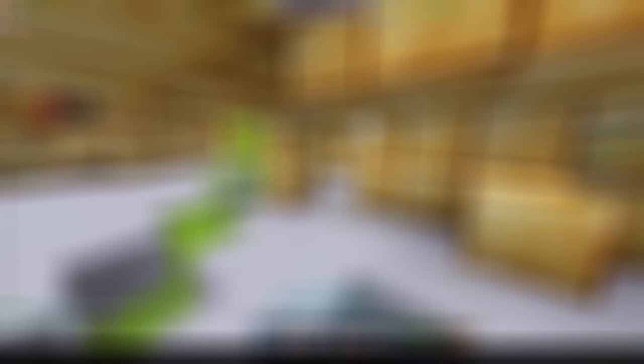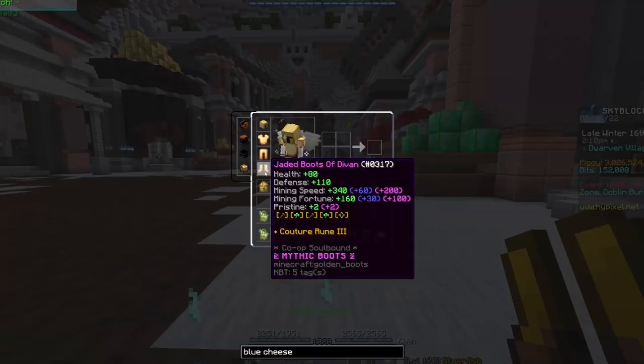The easiest way to swap armor is with NEU slot binding — I'll put a link to the NEU discord in the description. You can hold the key you use for locking slots to draw a line between slots. Draw a line between the armor pieces you want to swap — for me it's the leggings and boots — and then shift click the items to swap them. So in order: swap to your Divan armor, use your mining speed boost with a blue cheese goblin omelet, swap back to your mineral armor, and then take advantage of being able to instantly mine the gold.